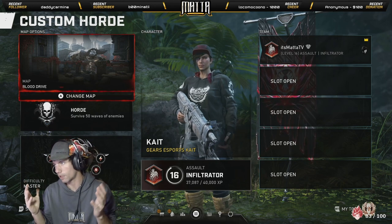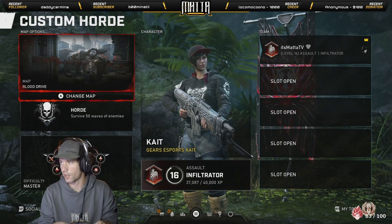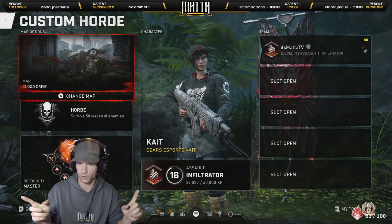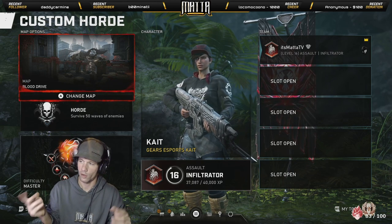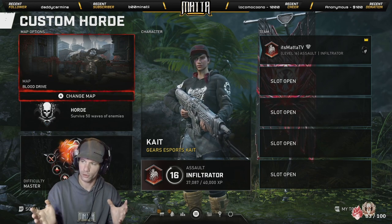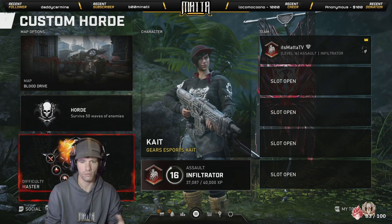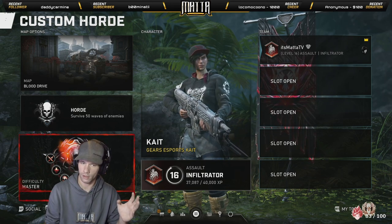First, the timing for Horde. You have a host player and a player two. Player two is going to be the master player — the host will be on Beginner. For player two, it doesn't really matter what map they select; the only thing that matters is making sure the mutators are set to Master. Then the host is going to send player two an invite.